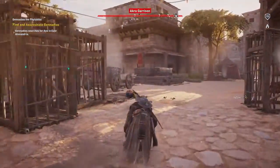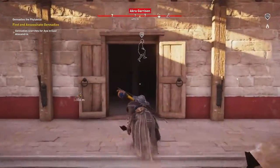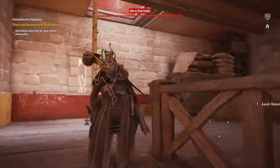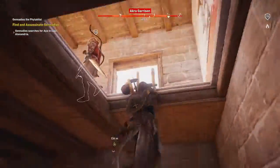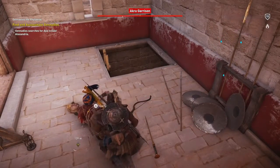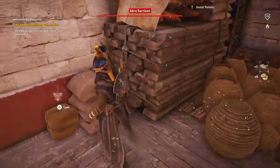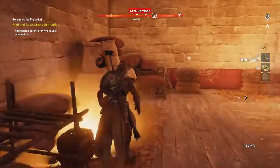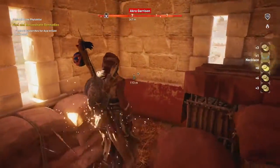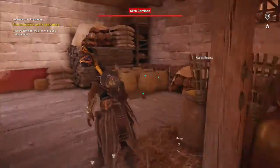Sweet. We'll use that ability point in a bit. Look at all that stuff. Let's sneak up on him. Hey, where do you think you're going? No loot. Alright, we got a bunch of stuff in here. Let's get to looting. Gennadios just, like, took off or something. I need to figure out where he went. Nice, legendary trinket. Alright, this floor looks good.